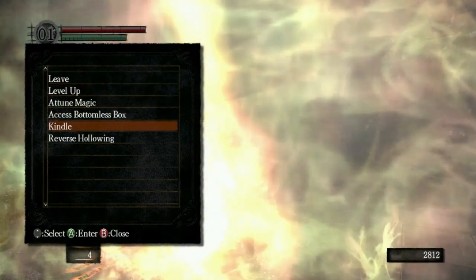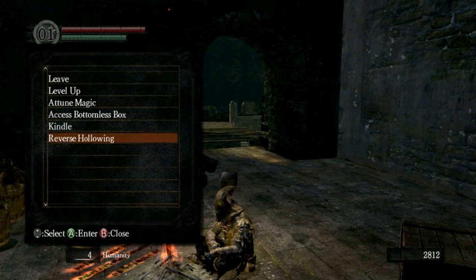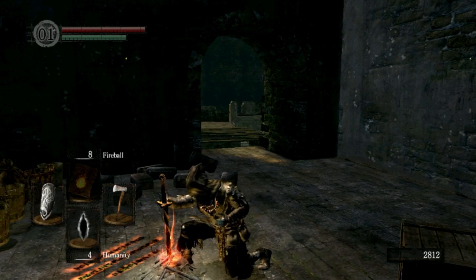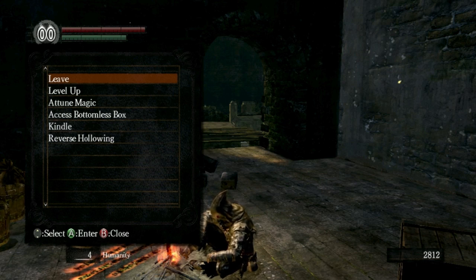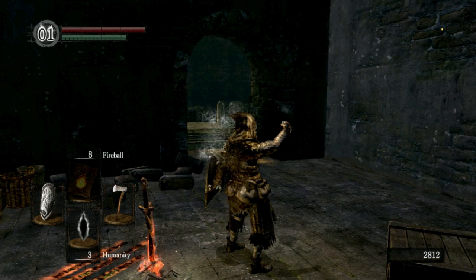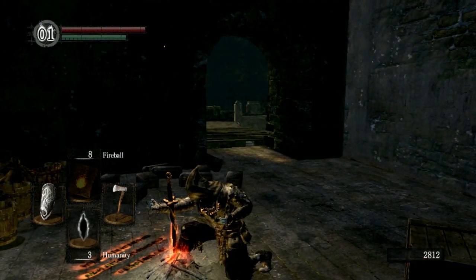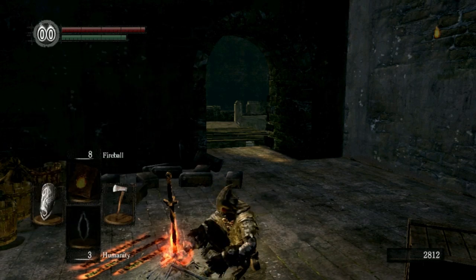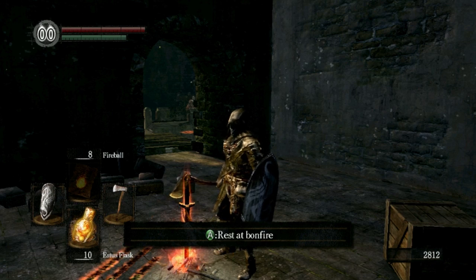Right now you're going to rest at this bonfire, and what you can do is kindle the bonfire — but you have to be in human form first. So you can reverse hollowing using one humanity. When you're in human form, you will be open to invasion by another player online — people can invade your game and try to kill you. But you are also able to kindle bonfires. Kindling builds the bonfire bigger, and when you rest at it you'll actually get more Estus — up to 10 Estus now instead of 5.